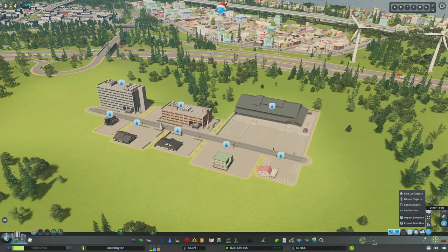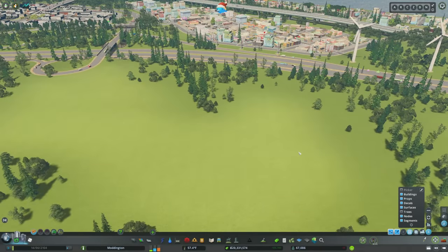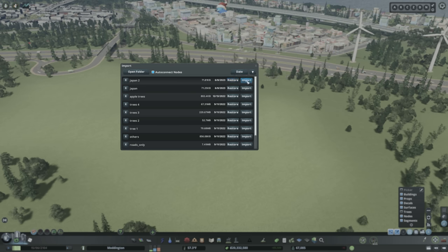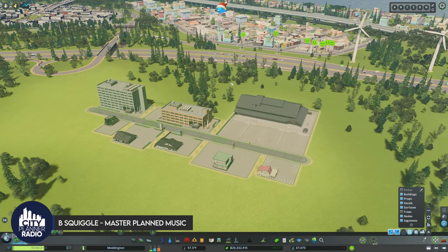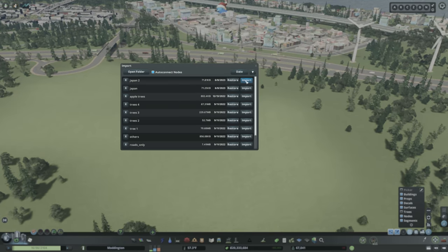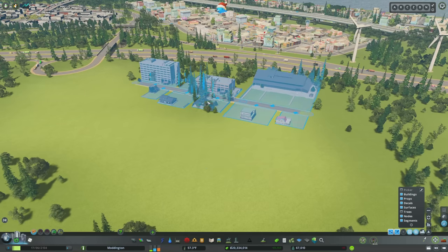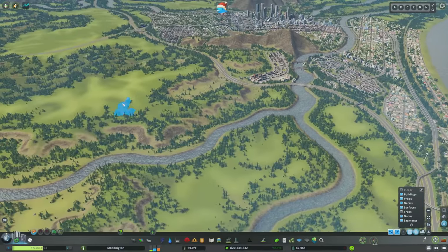The most powerful part of Move It, in my opinion, is the ability to import and export selections. We have a little pod of modern Japan buildings I want to move to another build. I select everything and export that selection. To restore, I go back into the same tool and either use Restore — which puts buildings right back where they were at the same height and location on any map — or Import, which treats the whole selection as one big object I can place wherever I want.